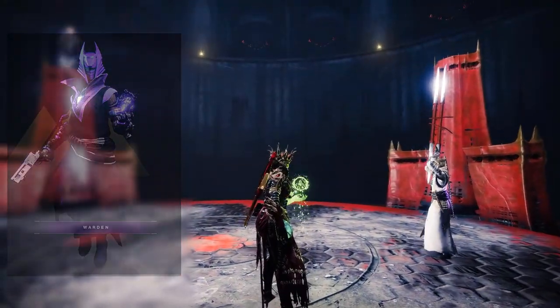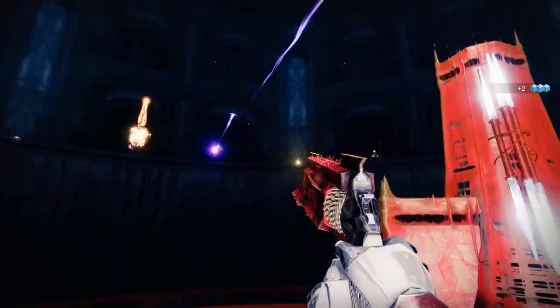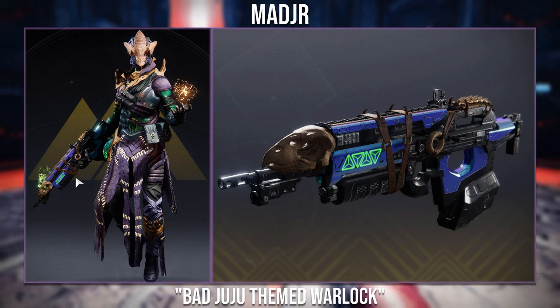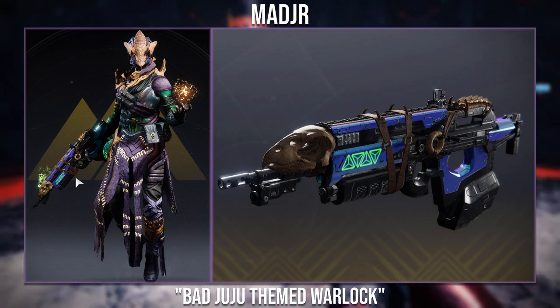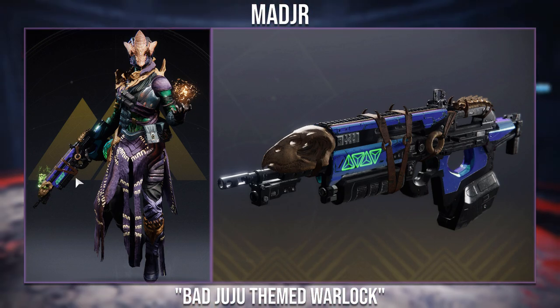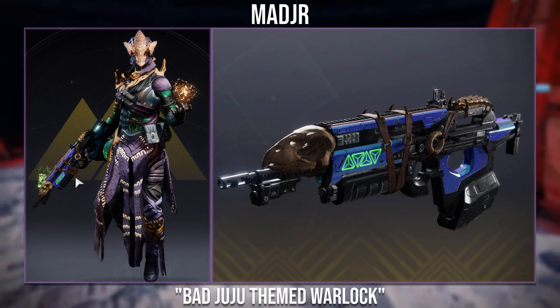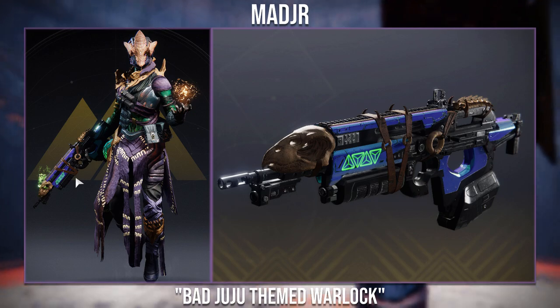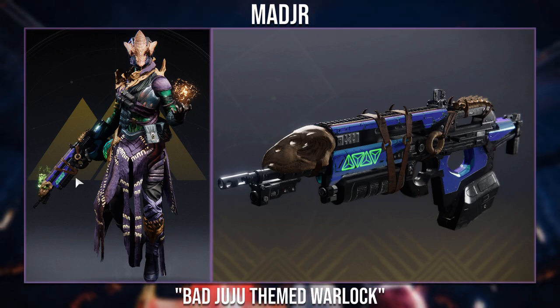Now moving on to the 6th submission winner, we have another set based off an exotic weapon. This goes to Matt Jr. with the Bad Juju themed warlock. You can see that they're also using the Verity's Brow Exotic. With both the Bad Juju and Verity's Brow not being used that much in fashion, it's quite refreshing and nice to see a set like this.